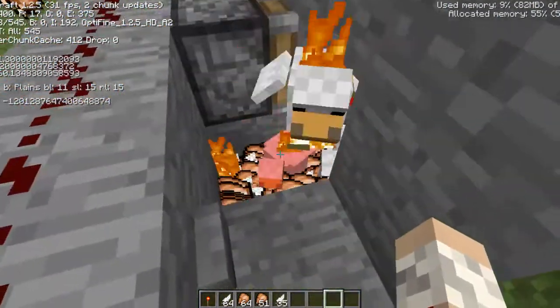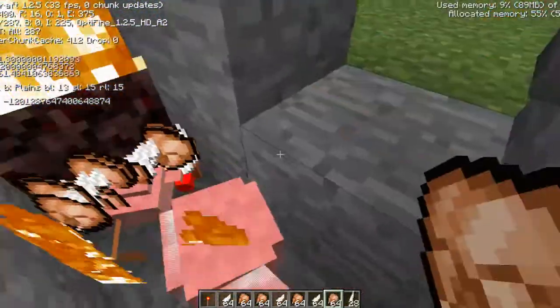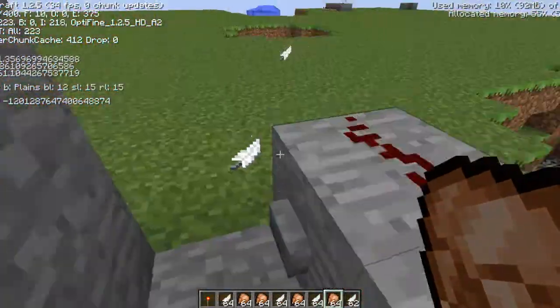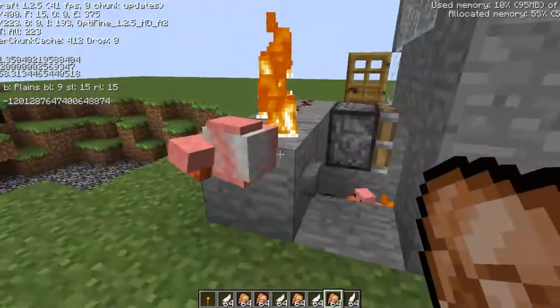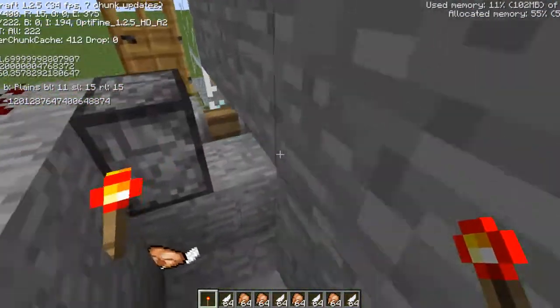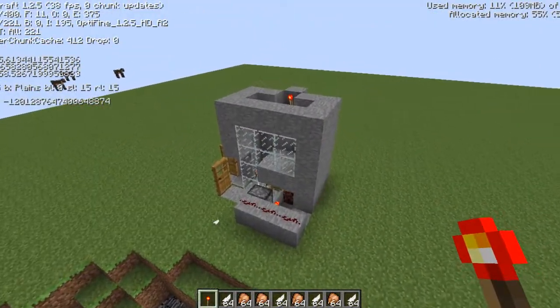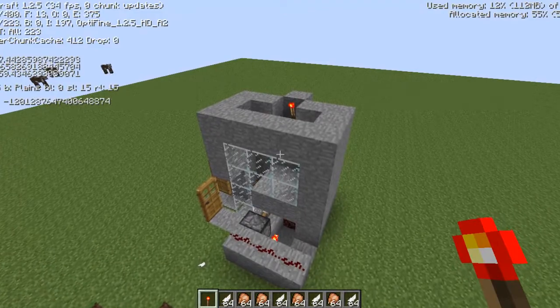Look at that chicken — all cooked, not one piece raw, not one living chicken. Took a lot to make it so that they would all die, but that works out. Let's go ahead and put the torch back and close that back up. There you have it: the flaming chicken cannon, made for KFC.